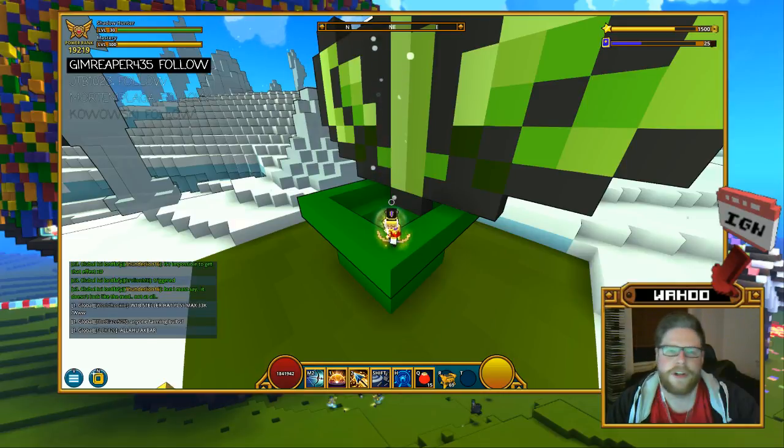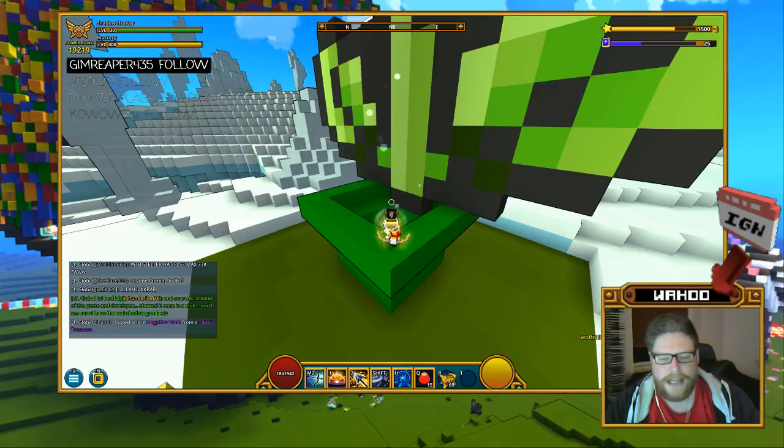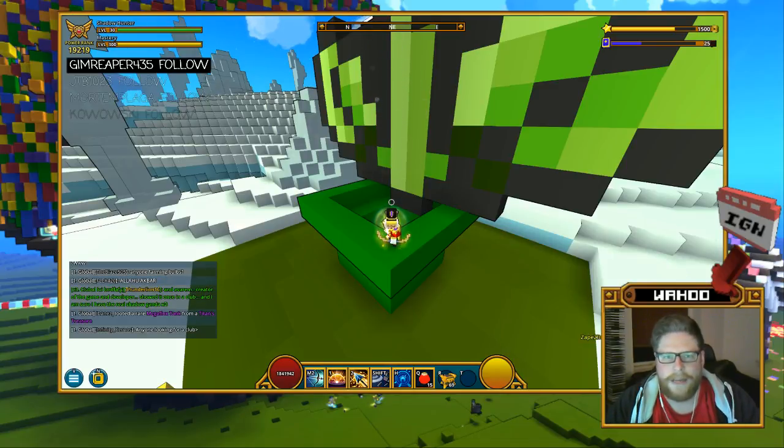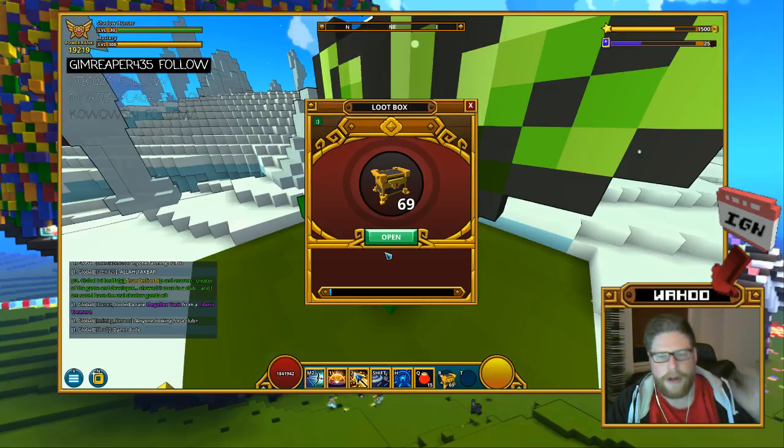Hello guys, we're back with another unboxing video. This time we are doing daily loot chests. I have enough loot boxes to trigger the caliper, so hopefully it will trigger and get one of those mega things we've had before. I mentioned in previous videos that the boxes were nerfed — it's not the loot drops that are nerfed, but the rarity of the mega things you can get. So without further ado, let's get into the boxes and hopefully we'll be getting something amazing.